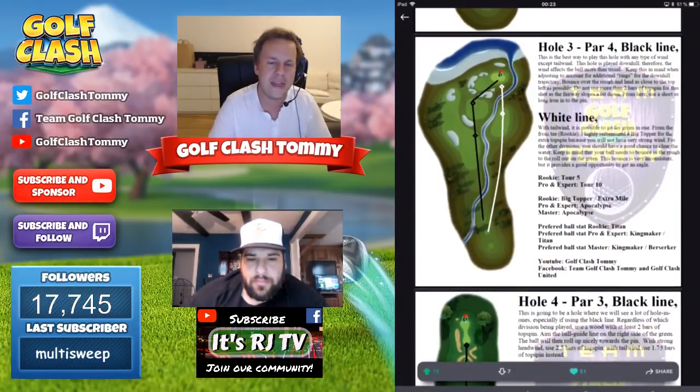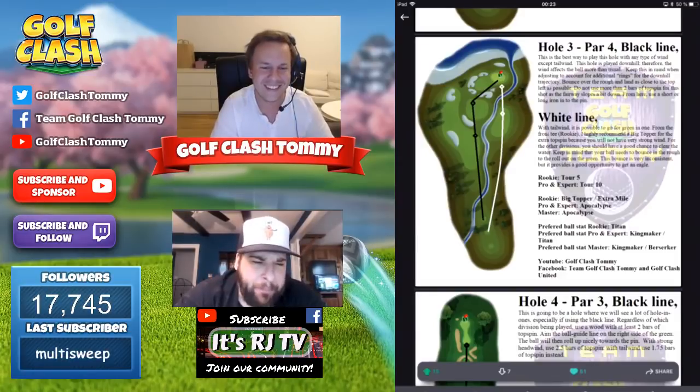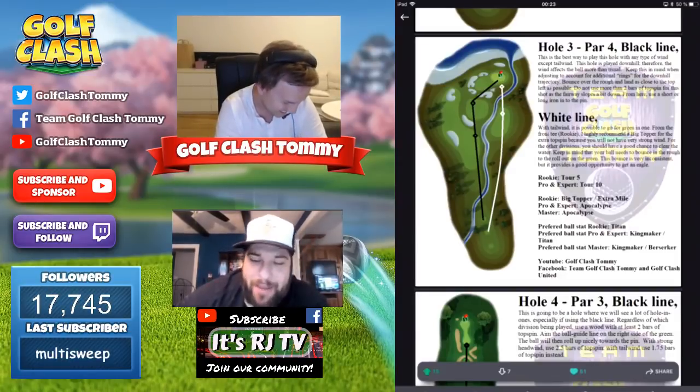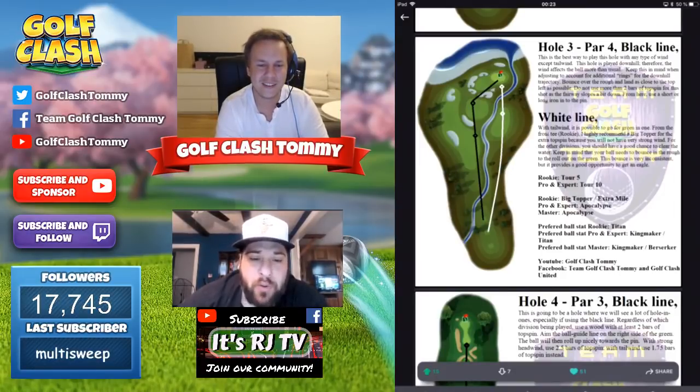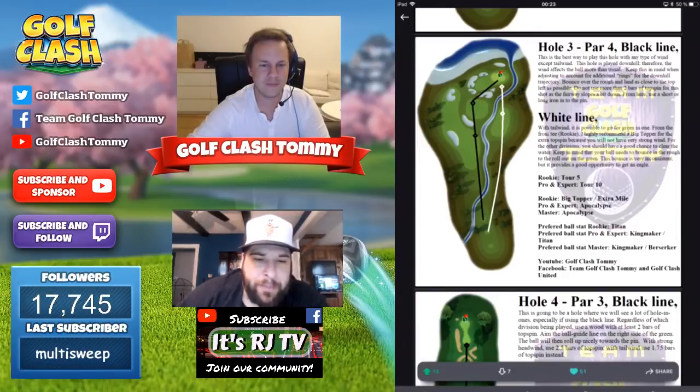Hole number three — a short par four where we may be able to reach the green in one if we're lucky. Grab yourself the big topper and a power ball, full topspin. You want to make sure you hit the fairway on the right-hand side where the white line is — that full topspin will ensure you go over the water. Make sure that depending on your level of the big topper, you try your best to get out of the rough without flying past the green. If played perfectly through your qualifying round you'll be able to make adjustments.